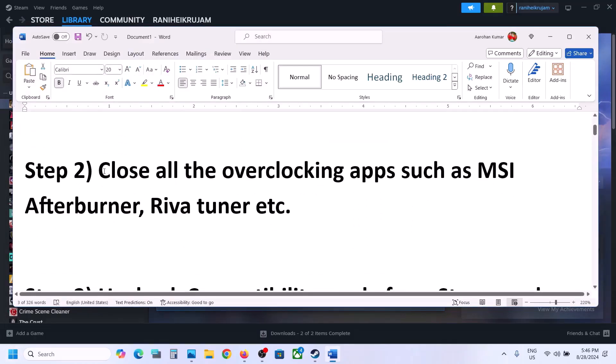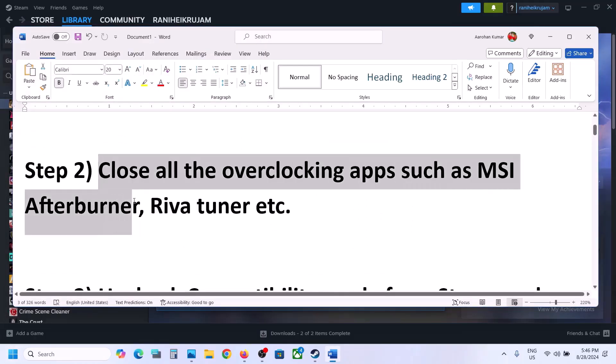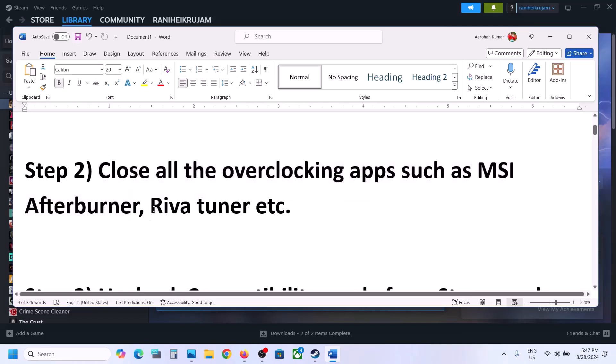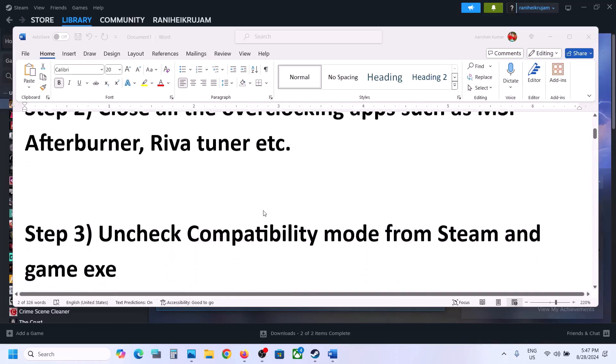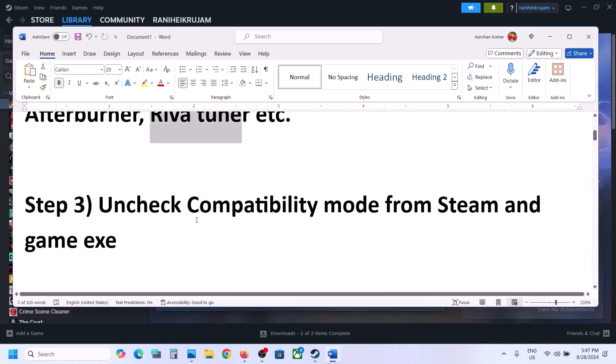The next step is to close all overclocking applications. If you have MSI Afterburner running, close it. Also close RivaTuner — this is causing problems for many players. You can go to hidden items in the system tray and close RivaTuner from there. Close all overclocking applications.